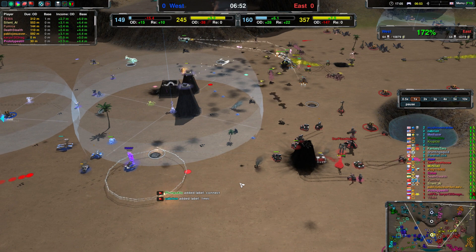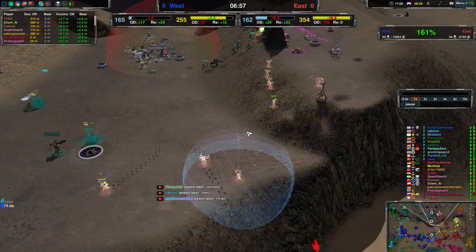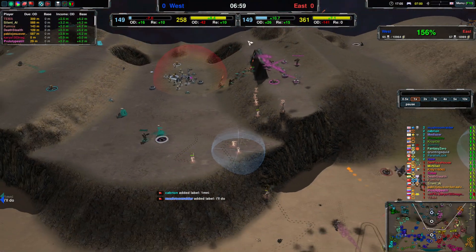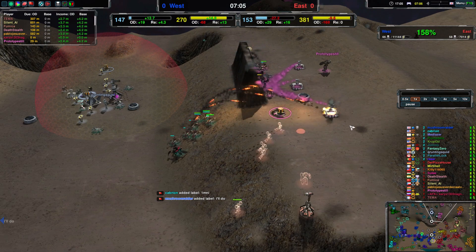Spencer being annoying and killing a Metal Extractor. Economy is actually really even, but look at the attrition — it's 150%. That's not great for Team East.